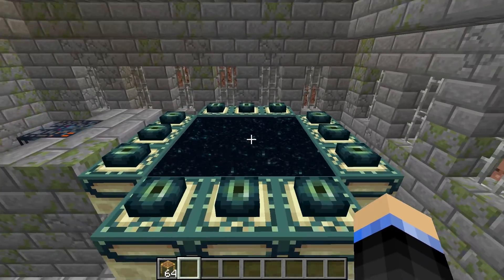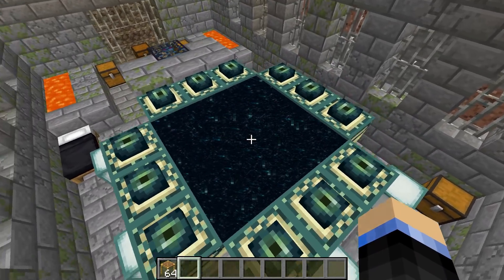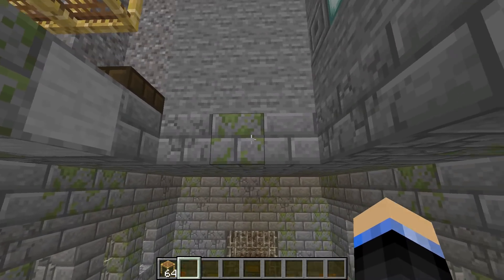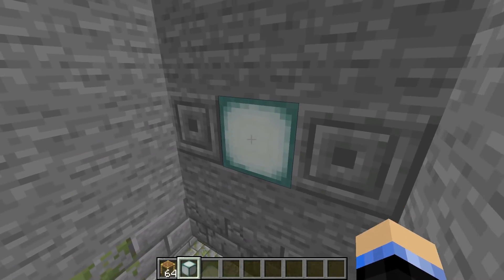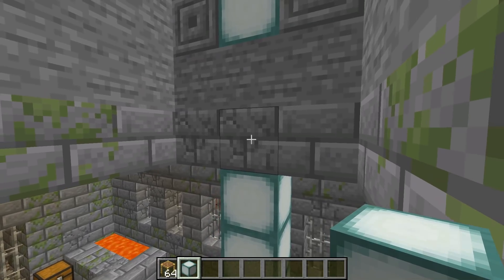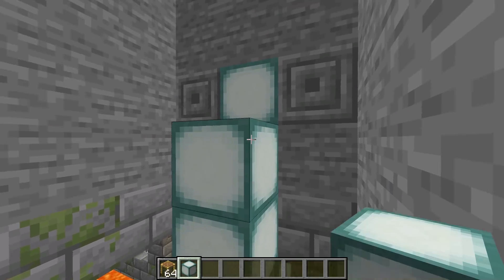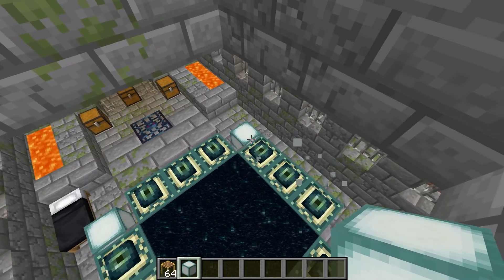You only actually need them under the three in a row from where you're duplicating, but you can just fill the whole thing in. And then you're going to want to go up six blocks so that you're pressing right here. So you can see we have one, two, three — this is four, and this is five. So we're placing it on that sixth block.